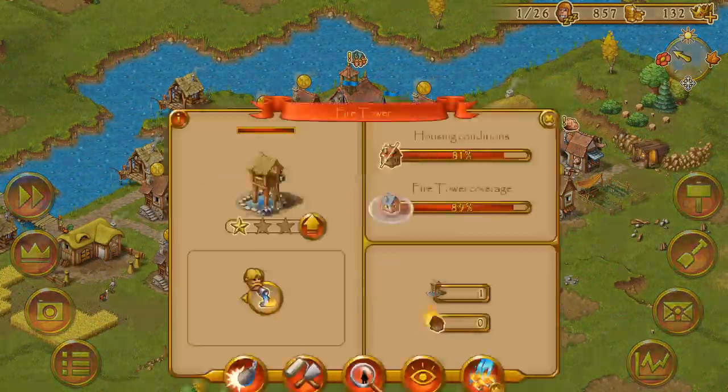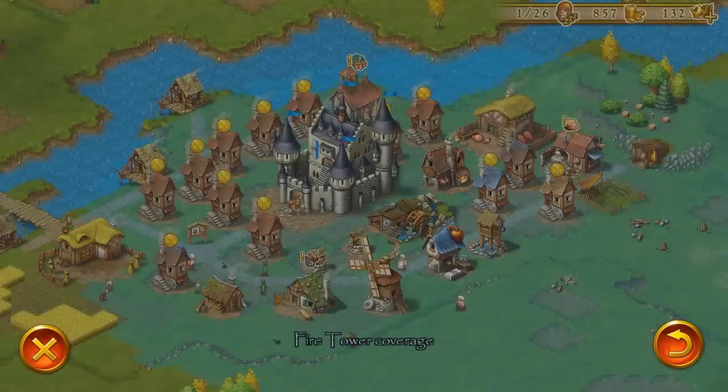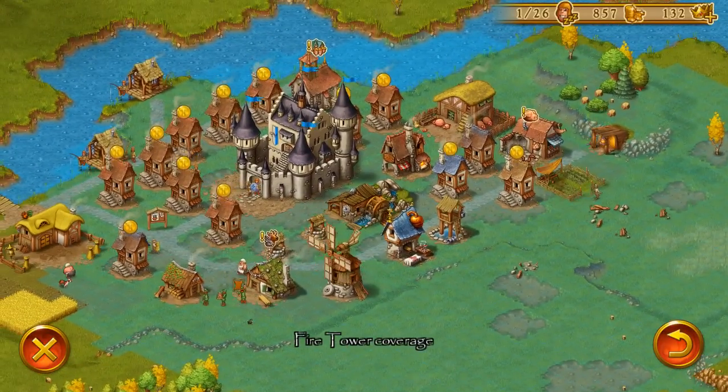In order to review the influence radius of your buildings, we added a new button in the building tab which you can find down here. It's that eye button over there. Just press it and you can see what your fire tower or other buildings are covering.